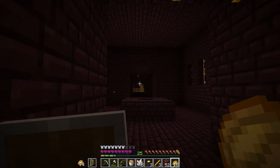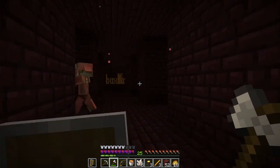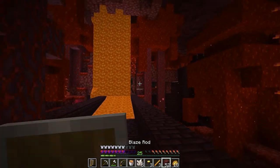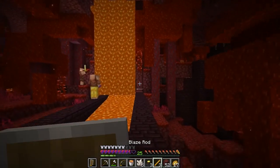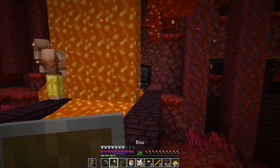Three blaze rods should be enough to get us started — at least enough to allow us to make a brewing stand and brew some potions. This is a dangerous situation. They're hunting the hoglin, not me. I am wearing gold; I did make sure to equip some gold armor. Were they hunting the skeleton? They are — that's interesting.